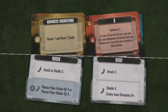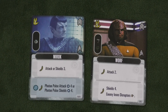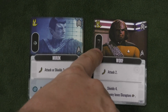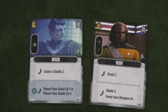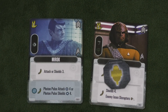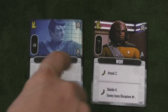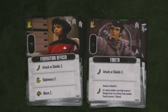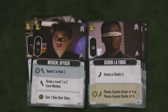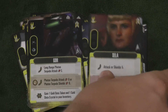Crew cards will show up at different locations — several are face up on the table, changing from round to round. Players can recruit them; it shows where you can recruit them, how much diplomacy you need, and what special ability they have. You can only use their ability once per round; put your token on it to show you've used it. You can only have one crew member at the beginning of the game, but as you go up in levels you can have more. Many characters you'll recognize — like Federation Officers — will show up, including Geordi LaForge. There are also advanced crew members in other locations, and you'll have Klingons, Dominion, Romulans, Vulcans, and Borg.